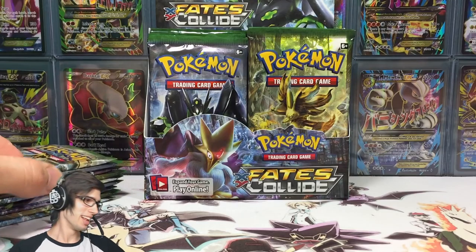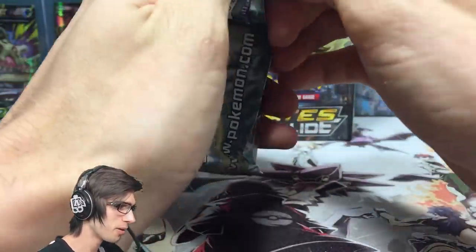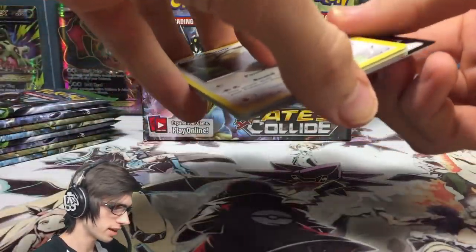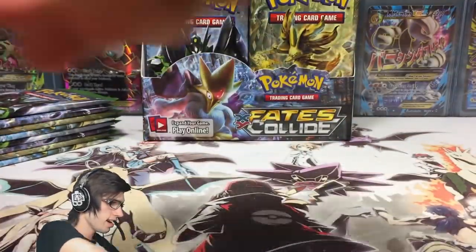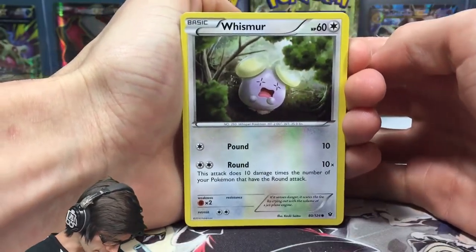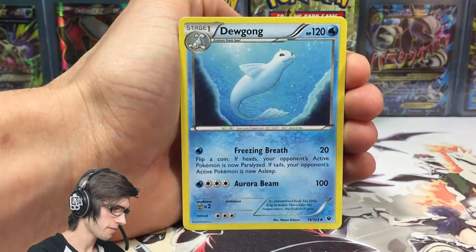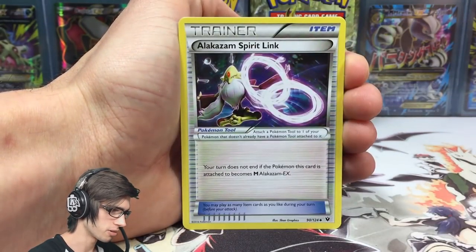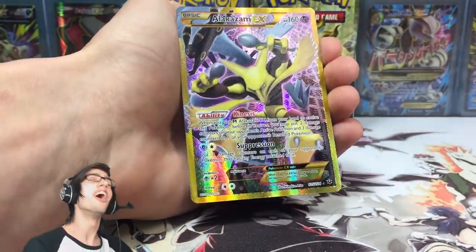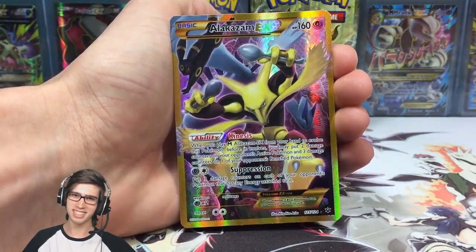We've got the Lugia Break pack art to kick things off. There are so many good cards that can be pulled from this set — we did pull a duplicate Flood in the first box but that's all good. Here's the first code of the opening. Let's see if we can get some first pack magic today. We've got a Whismur, Minccino, Vullaby, Larvitar, Koffing, Dewgong, Loudred, an Alakazam Spirit Link, a reverse Mega Catcher — and the first pull from box number two is...